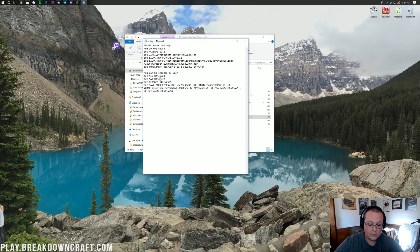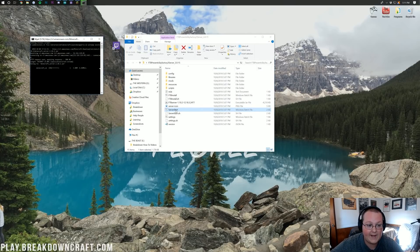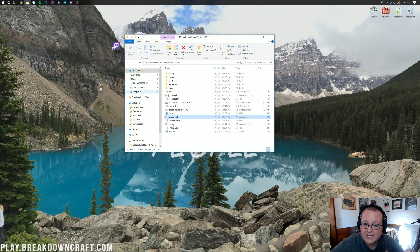On the high end I would recommend 6 gigabytes. Go ahead and File Save that. Now we can just launch our server using the server start file — double-click on that. It's going to go through and download and do a bunch of stuff, and then it'll fail. Why will it fail? Because we need to agree to the EULA.